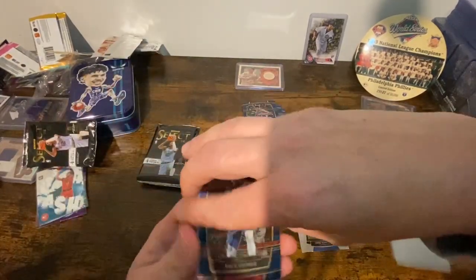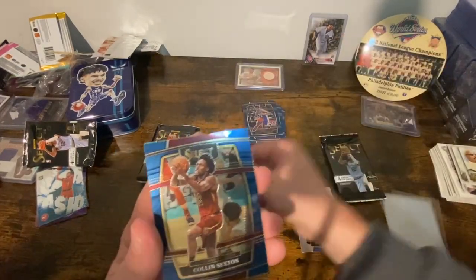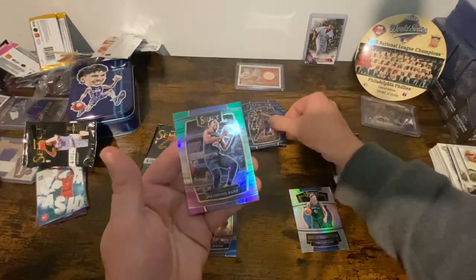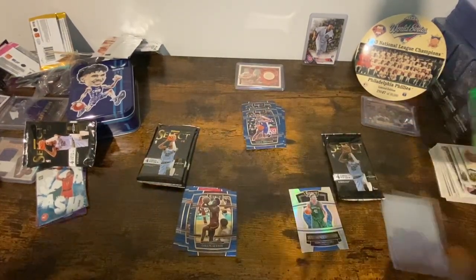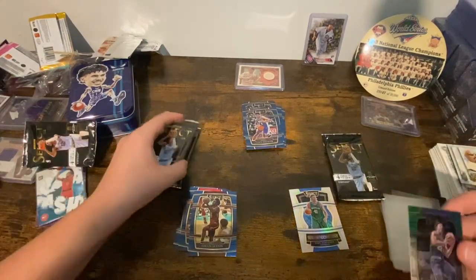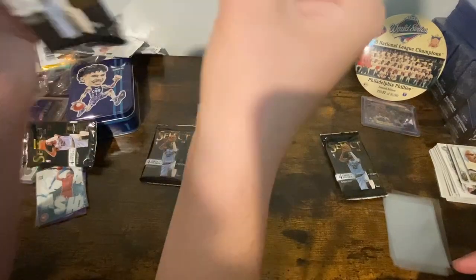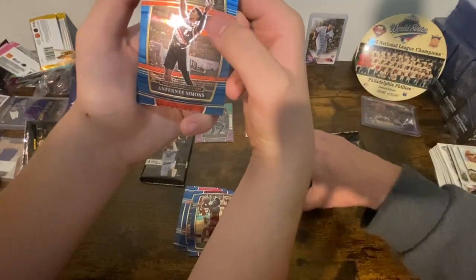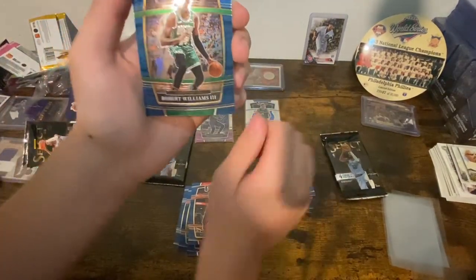Paul George, Collin Sexton, Jaren Jackson Jr., Desmond Bane tricolor — that's concourse though. We haven't gotten anything but concourses. I think the middle level starts with a V? We'll probably pull one of them. The best will be court level but that's pretty hard. Zyaire Williams rookie, Robert Williams.